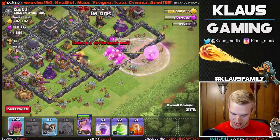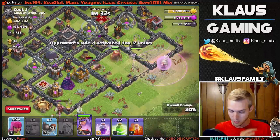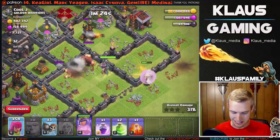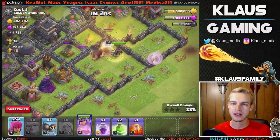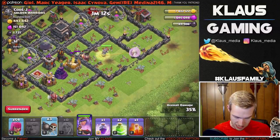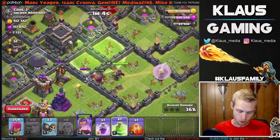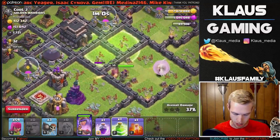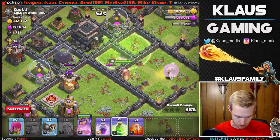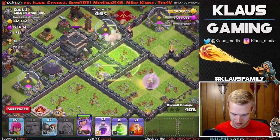Once we pop the queen's ability the giants will be tanking that XBow. The queen is getting the archer tower and air defense - very nice. She should step up and get this gold storage - that's two out of the four gold storages. Let's drop the jump spell right in the middle so she doesn't get tempted to jump into the wrong compartment - I want her to go into the town hall compartment. I've got a second rage spell if I need it. The queen steps up - we're inside this compartment now.